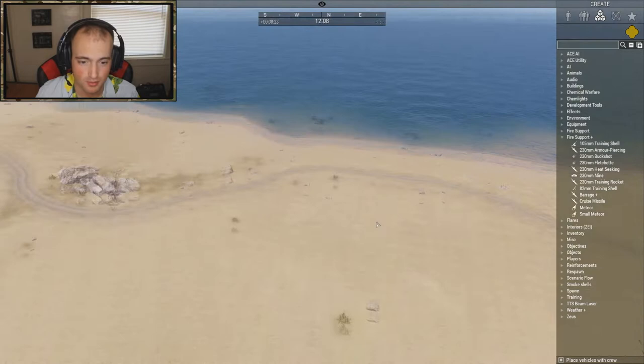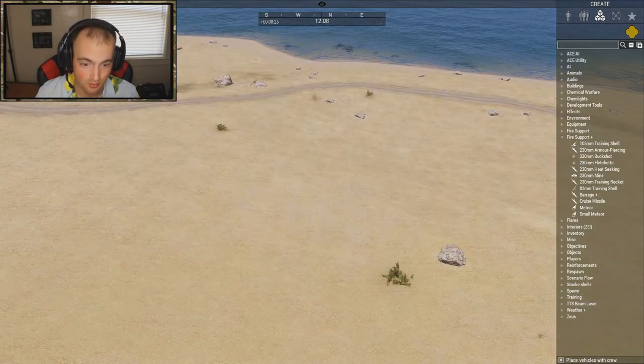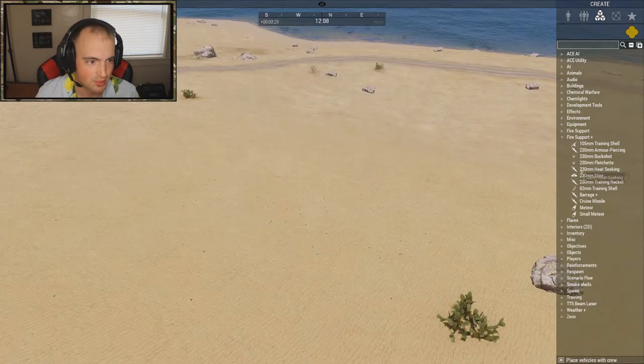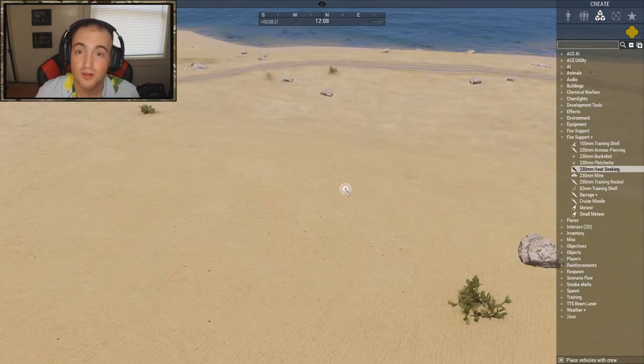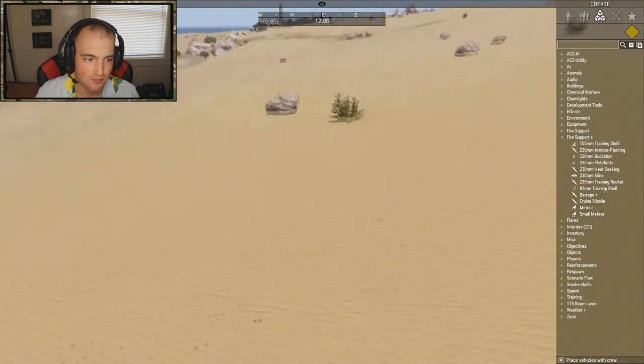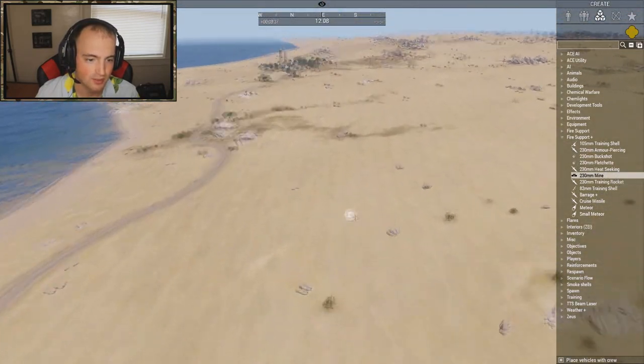Buckshot and flechette probably look relatively similar. You can see all those indents in the ground — so it's legitimate. I'm assuming the flechette is basically the same as the buckshot round. Pretty cool, very good anti-infantry. I don't know if this adds anything for actual artillery in the game but calling that in on infantry in the open would be pretty badass.